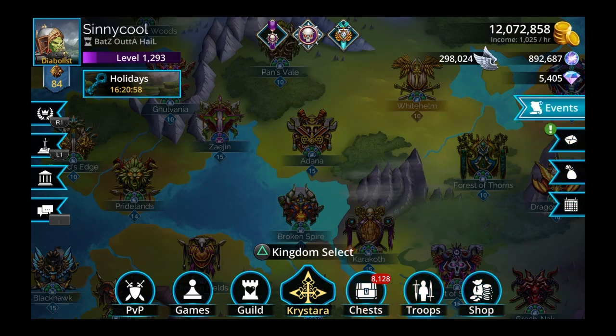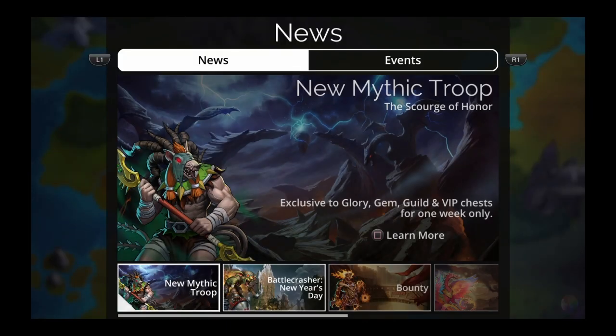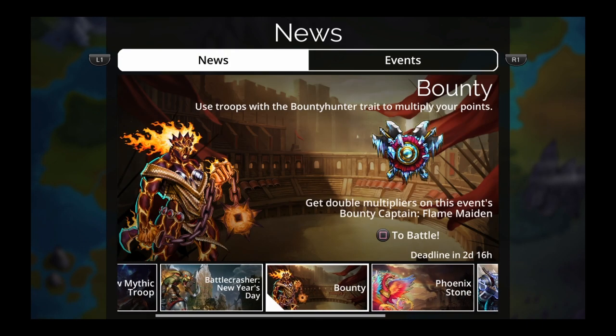It's the first Friday of the month. We have the Scourge of Honor — new Mythic troop. It's exclusive to Glory, Gem, Guild, and VIP chests for one week only. New Mythic drops the first week of every month, so if you want to save up your keys, that's when you're saving them for. We also have this bounty here — we'll probably go over that real quick.